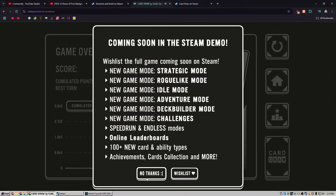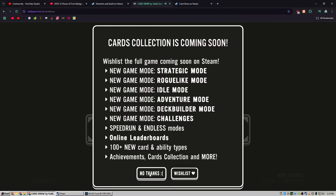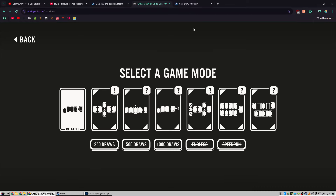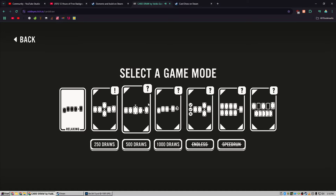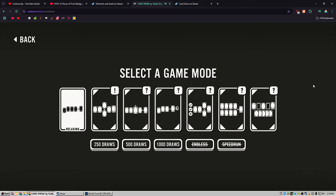We can go home — Card Draw. If we look at collection: card collection is coming soon. If we hit play there are also achievements coming soon. Right now the only game mode in is Relaxing, which is cool. You can do 250, 500, 1000. Endless isn't here yet, speedrun isn't here yet — reach a score of 100,000, million, billion, 1 trillion in as few turns as possible, this sounds cool. Strategic, roguelike, idle, adventure deck builder, and challenges — this sounds so promising. The dev emailed me and it sounds like a small indie dev making a cool game.